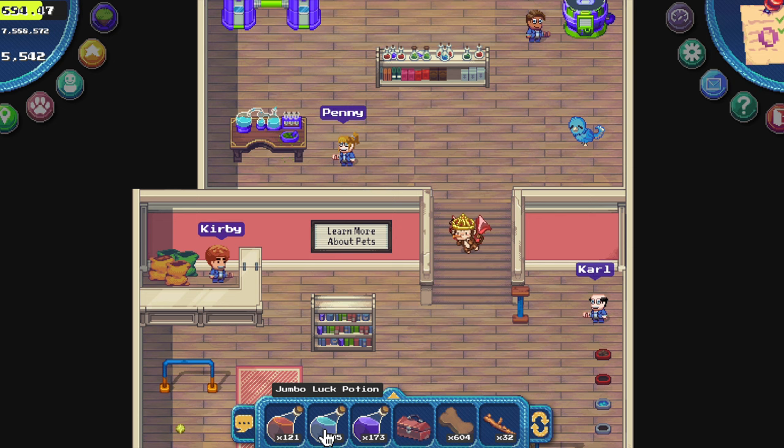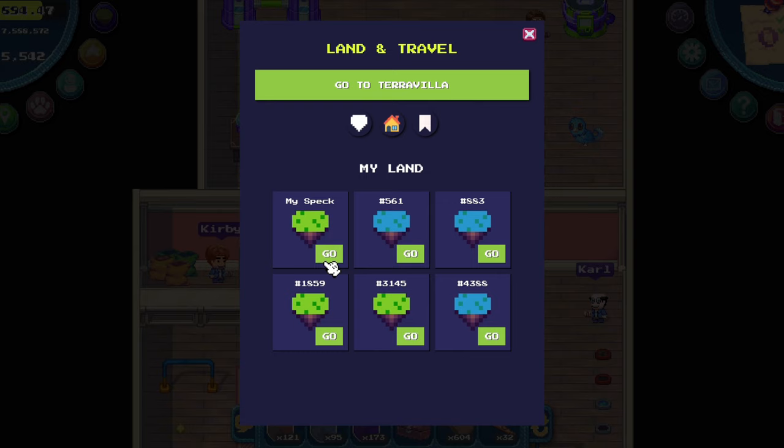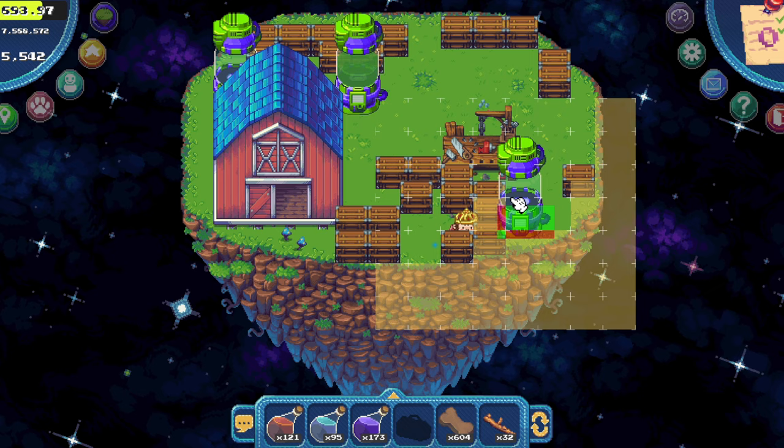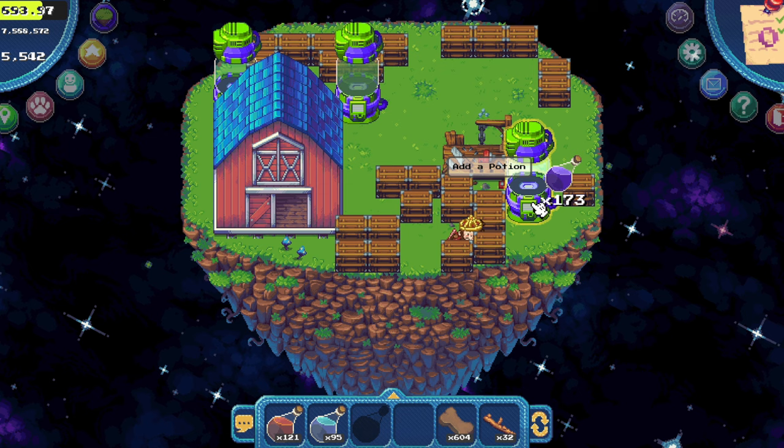You can hatch either on your spec or on your land. I will use the spec to show you that you do not need land to be a pet owner. Now we select the potion and we click it in. I cannot believe it takes one minute to add one potion. Each potion influences the pet stats.